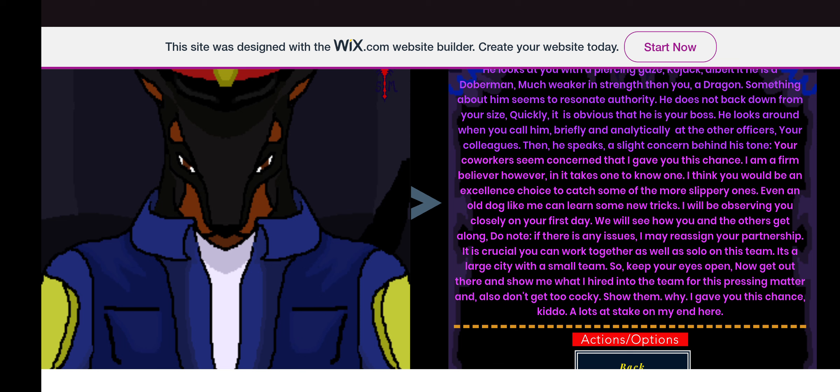Kojak continues: 'I will be observing you closely on your first day, and we will see how you and the others get along. If there are any issues, I may reassign your partnership. It is crucial that you work together as well as solo on this team. It's a large city with a small team, so keep your eyes open. Now get out there — don't get too cocky. Show them why I gave you this chance. A lot's at stake on my end here.'